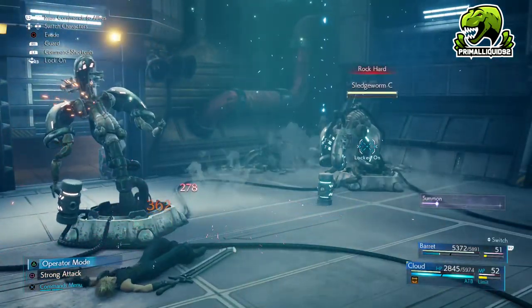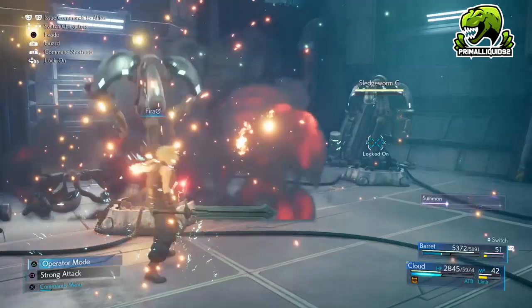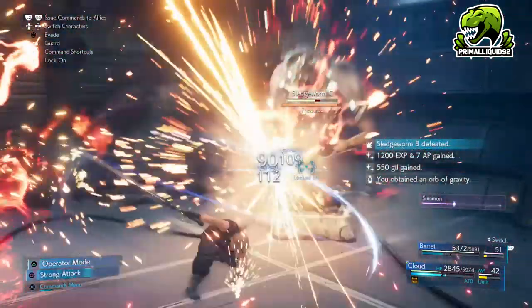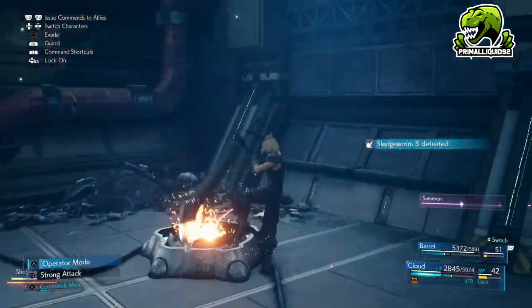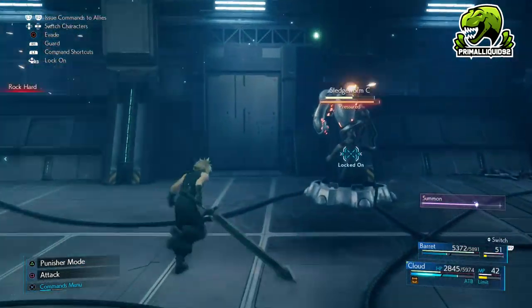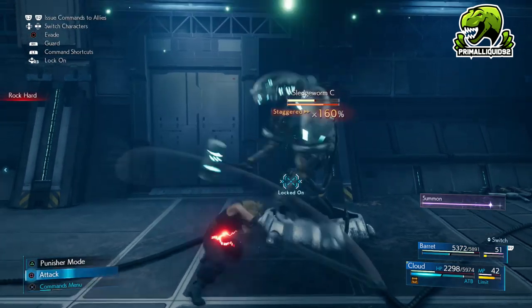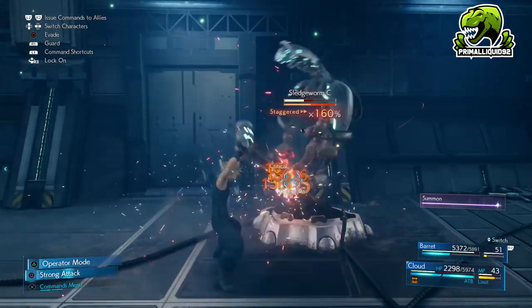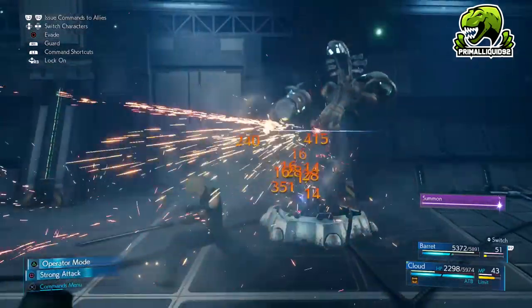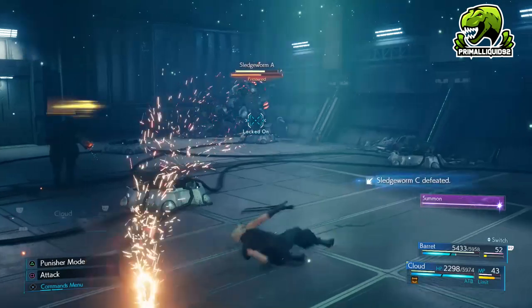It has a whopping 50 defense and 50 magic defense, meaning the only thing that actually beats this armor in terms of defense is the Iron Maiden and the Astral Cuff. However, do remember that neither of those armors actually have any materia slots, whereas this one has four that are all linked, making this above and beyond the best armor possible to get in the game.